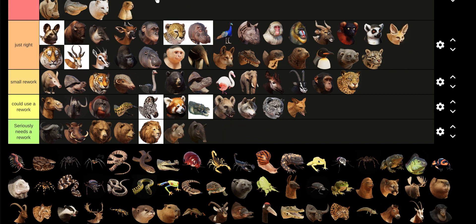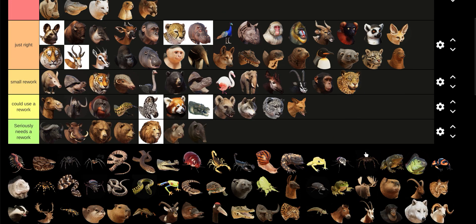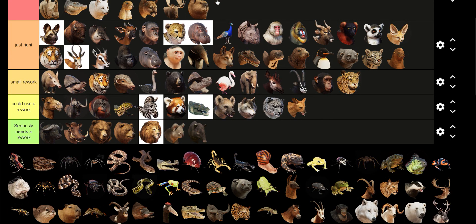Prairie Dog: good. California Sea Lion — the males need to be bigger; that's literally it. Everything else is just perfect. Cougar: nice. The Moose is good. The Beaver is good.